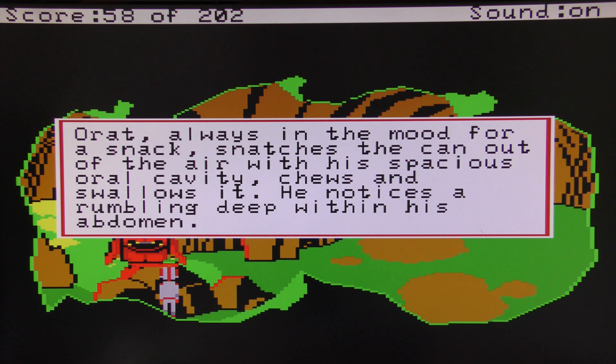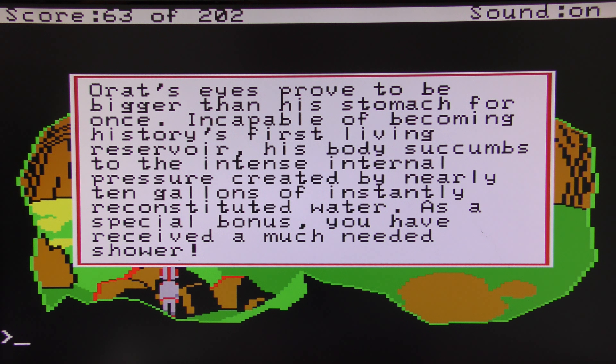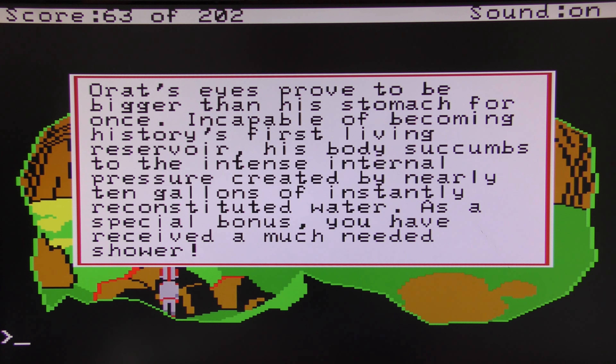'Orit, always in the mood for a snack, snatches the can out of the air with his spacious oral cavity, chews and swallows it — he noticed a rumbling deep within his abdomen.' He's swelling up! 'Orit's eyes proved to be bigger than his stomach — incapable of being history's first living reservoir, his body succumbs to the intense internal pressure created by the nearly 10 gallons of instantly reconstituted water. As a special bonus you received a much-needed shower.'